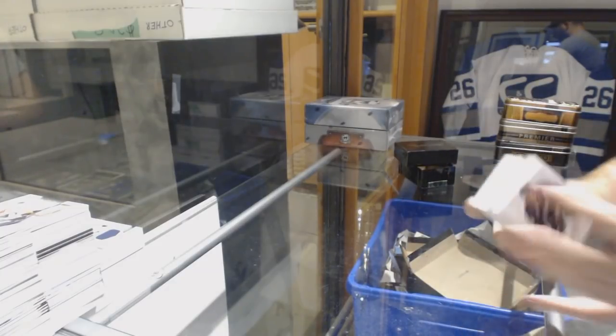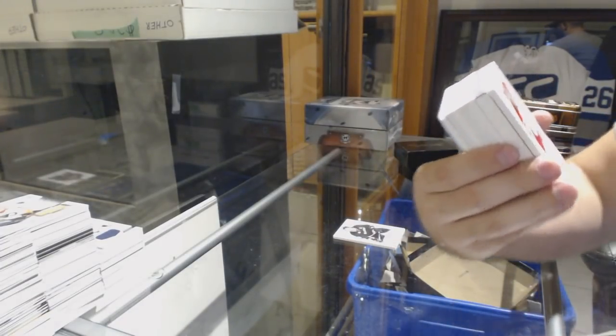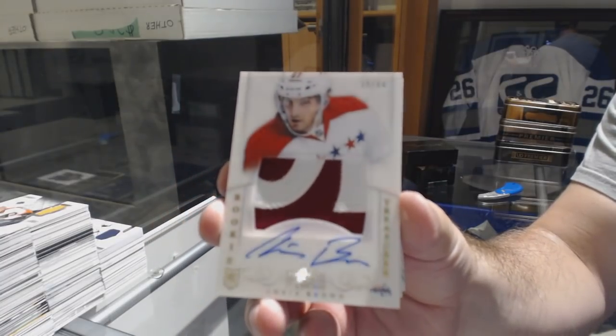Wrong Maple Leaf. Numbered 2199, Timu Solani. For the Capitals, numbered 244, Chris Brown, Rookie Patch Auto.